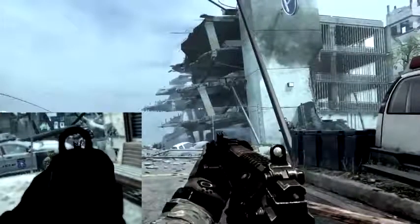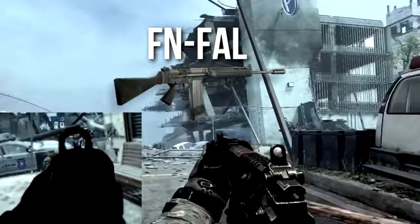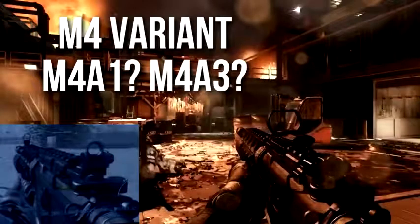These are two screenshots from the ever-so-brief and rough multiplayer reveal. I'm pretty sure this is an FAL — it looks like the FAL iron sights from previous games, slightly modified, and the look and feel of the gun is FAL-ish. I might be wrong on this one, but I'm pretty sure. The next gun I'm very confident about — that's got to be an M4A1 or M4A3, some M4 variant. We will definitely be seeing the old trusty M4, which is one of the standard weapons for American military.